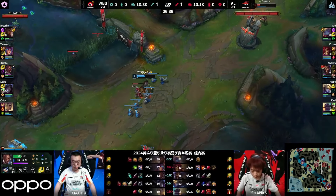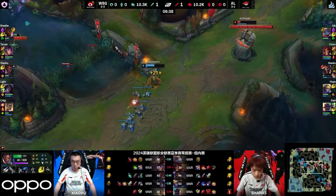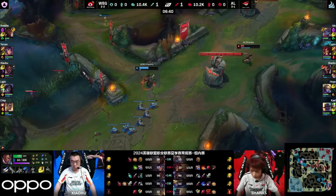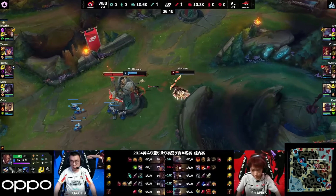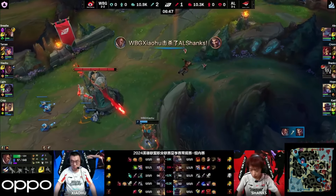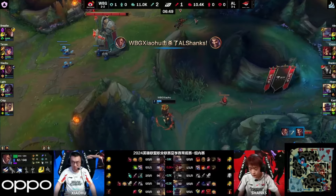He tried to potentially bait a flash from Shaohu right there with his own flash. However, now you're stuck underneath the tower. Don't have a lot of HP. You'll see the red buff is on Shaohu — he's going to be reaching quite a bit and could be getting dived. He has the play, he misses, and Shaohu beautifully executes him.